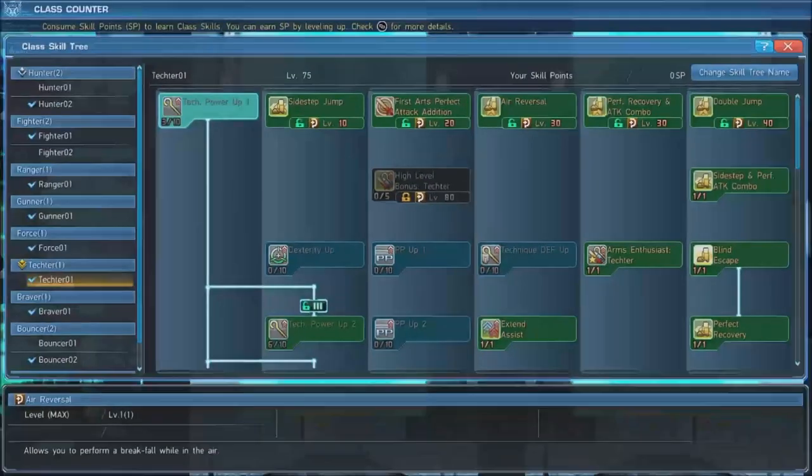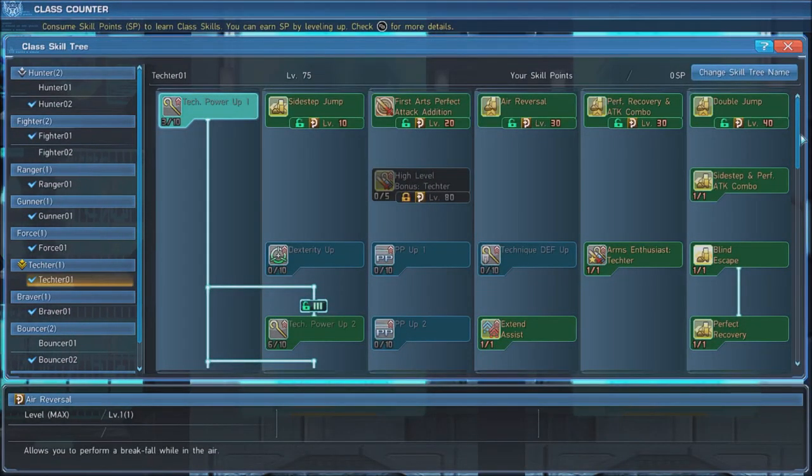Let's take a look at their skill trees. First, put 3 points into Tech Power Up 1, which will unlock the rest of the skill tree. Grab Sidestep Jump, First Arts Perfect Attack Edition, Air Reversal, Perfect Recovery and Attack Combo, and Double Jump when you reach the required levels.